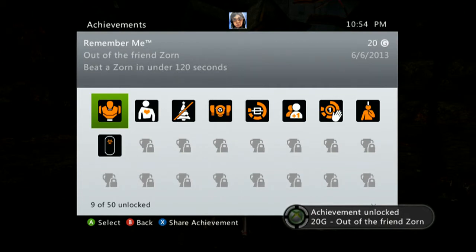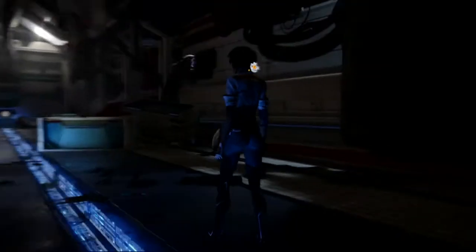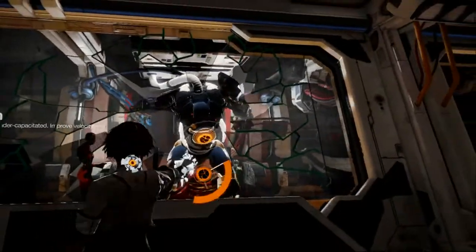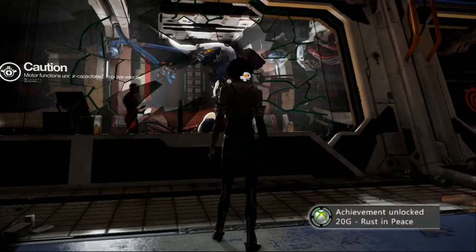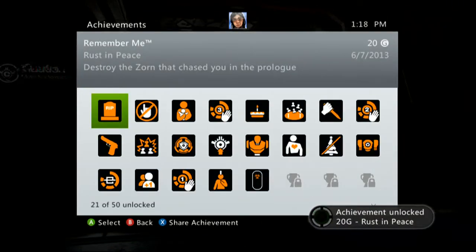And this next one is 'Rust in Pieces.' Yeah, it's just to kill the Zorn that was messing with you in the beginning. You'll come back here in like Chapter 6, and you could easily walk past this guy. You just got to shoot him in the chest there. Yeah, I believe that's a secret achievement. It is. And then 'Rust in Peace' right there.